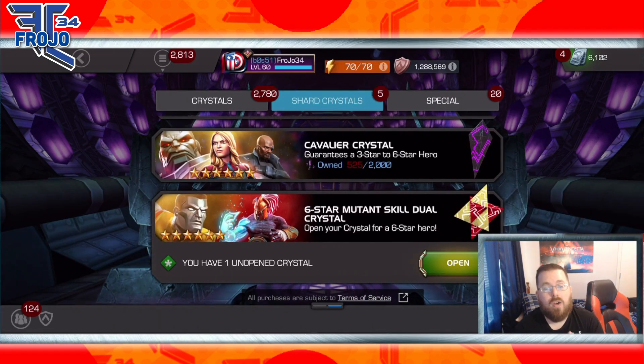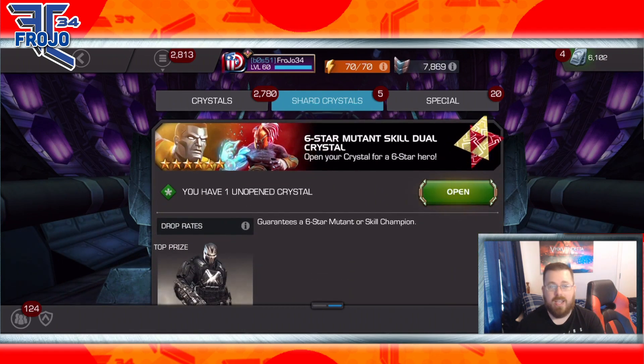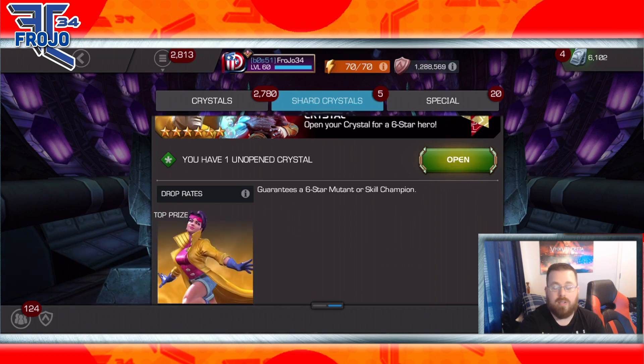So we're going for the Mutant/Skill crystal. The biggest W we could get would be Omega Red; the biggest L would technically be Agon, since our Agon is max sig and rank three, so it would do zero for my account. I spent 3,000 units — essentially a hundred dollars worth, though I've had these units for a while — so yeah, we want Omega Red as the biggest win.